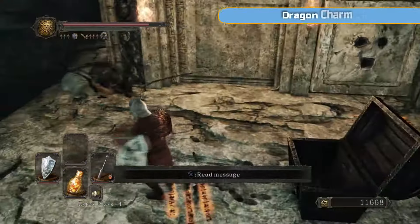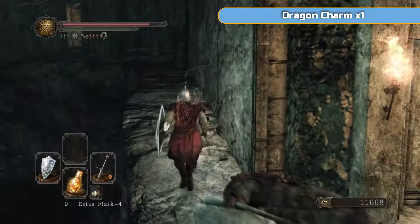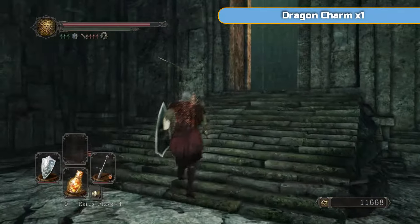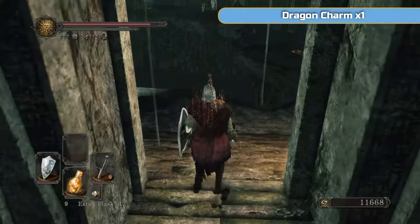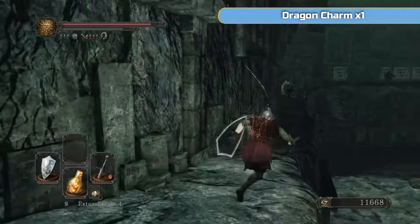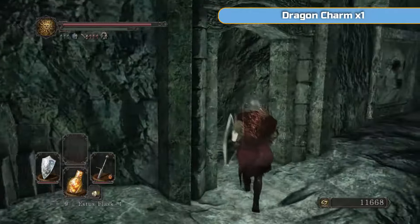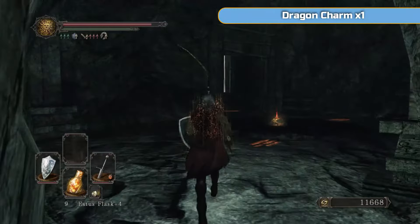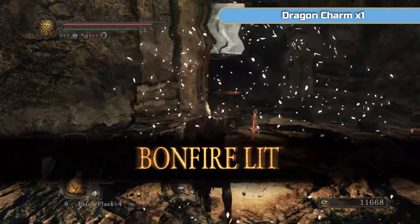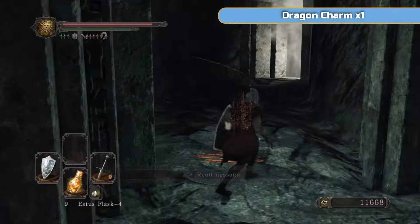Titanite Chunk and a Petrified Dragonbone. I will be getting the weapon I'm going to use for the rest of the game in this video — the Butcher's Knife. It's completely up to you if you want it; that's my choice. All we need to do is fully upgrade a weapon, which I'm also going to do in this video. It doesn't matter if you just do the basic sword, as long as you do one.